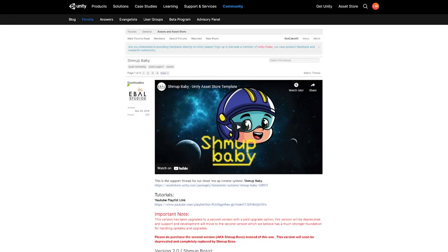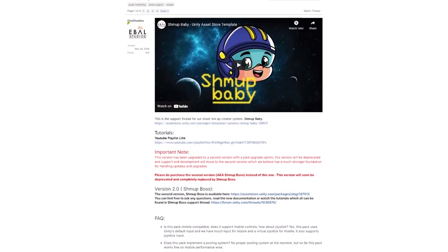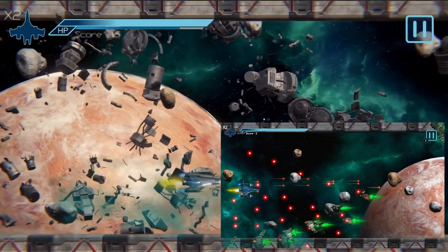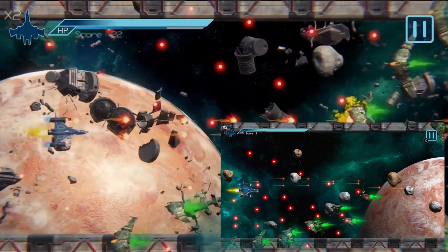You see, prior to publishing the Shmoop Boss asset, its creators Ebal Studios had actually developed another shmup creator called Shmoop Baby, and taking a look at the YouTube trailer for the asset, we can see that the UI and level design in this asset match the screenshots for Galactic Invasion.